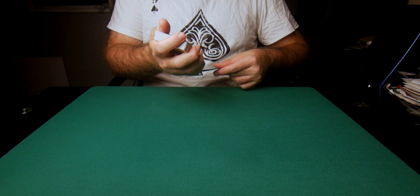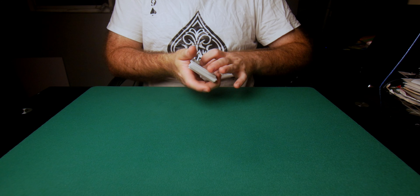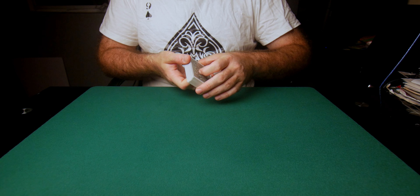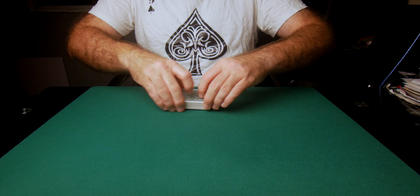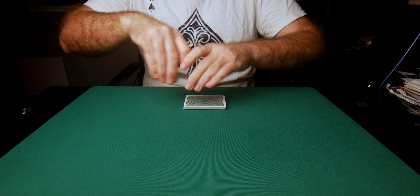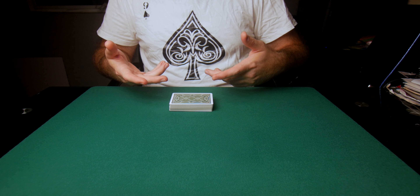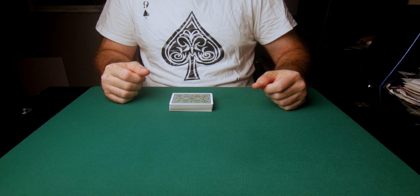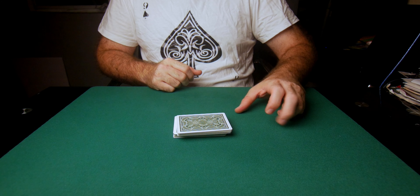I'm going to take these two remaining aces and move them into the center of the deck — roughly into the center. So the condition of the deck is that I have two aces lost somewhere in the deck, and two aces that have been cut in. I'll give the deck one final cut.